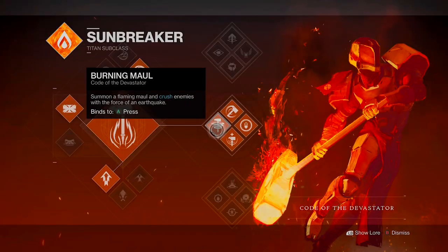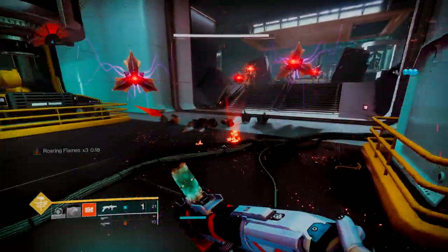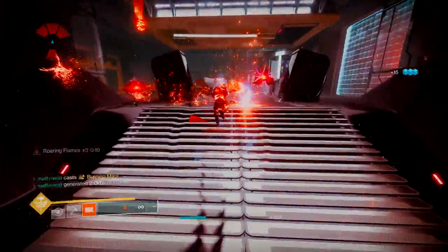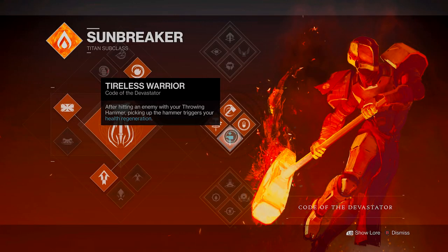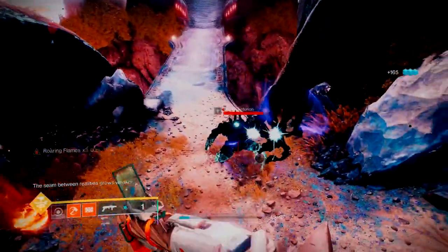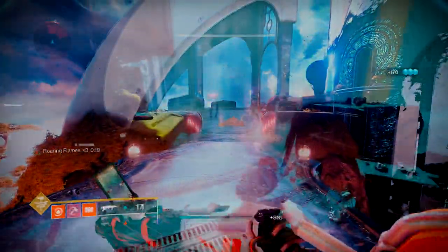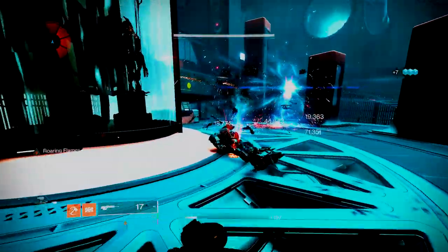The super for the subclass is Burning Maul. While the super isn't really important for the build, if you do get three stacks of Roaring Flames it deals a lot of damage, and with some of the mods we're running it will help you get that super a little bit quicker. Lastly, we have the Tireless Warrior perk — a passive perk that gives us health back every time we pick our hammer up after hitting an enemy with it. Most of the time we're throwing our hammer to get a well, and picking it up also gives us a little bit of health back, which is very nice for this build.